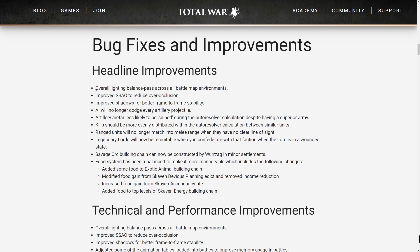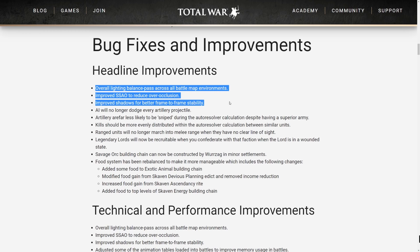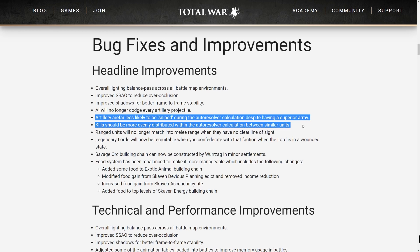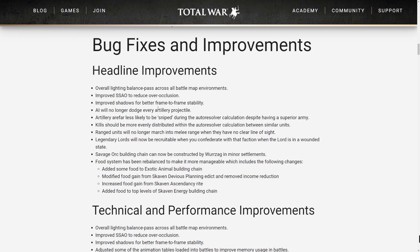There are a lot of good bug fixes — big ones that people clamored for from the Ever-Chosen Invitational. You get an overall lighting balance pass across all battle map environments, improved FSAO to reduce over-occlusion, and improved shadows for better frame-to-frame stability. Importantly, AI will no longer dodge every artillery projectile, and the auto-resolver is getting an overhaul — artillery won't just get sniped, and kills will be more evenly distributed. Also, Legendary Lords will now be recruitable when you confederate with a faction even if the Lord is in a wounded state.